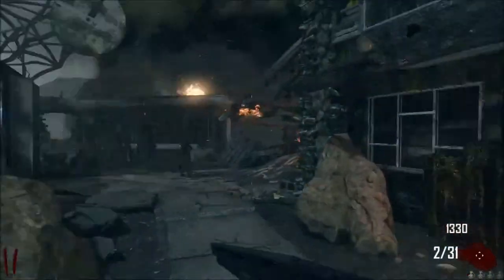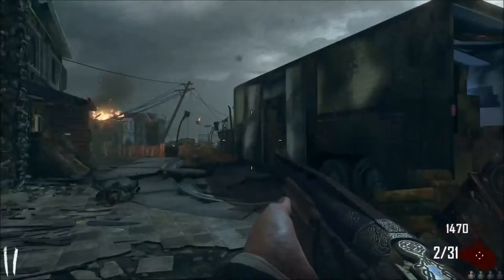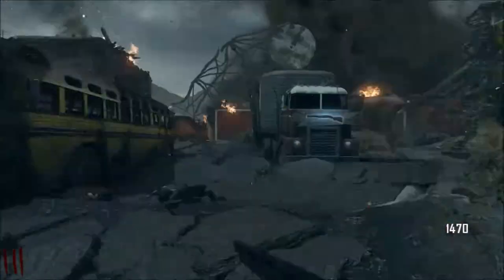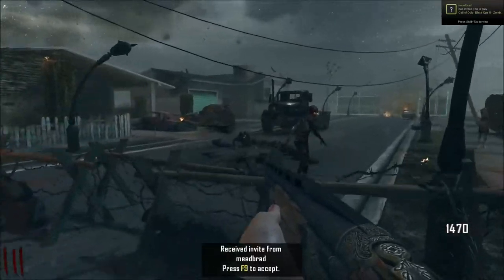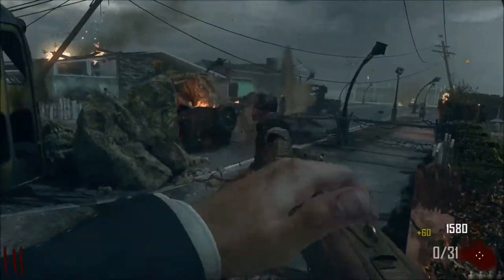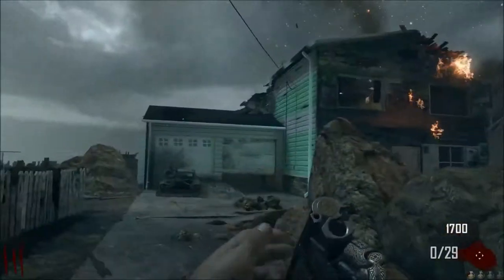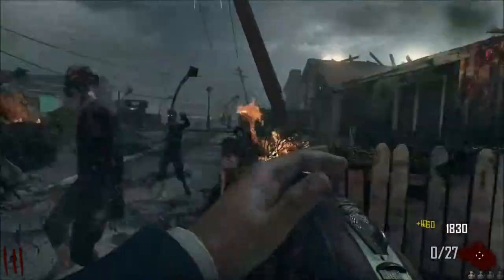This just looks spectacularly great. I know you're meant to knife him on round two but I don't want to take risks. You can hear the Moon Easter egg being done. I've never done the Moon Easter egg because I never had the map when people were doing Easter eggs for it. You can hear the click of a clock — I haven't really researched what it does, but I think it has something to do with when the perks spawn.